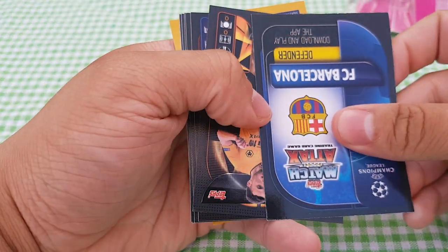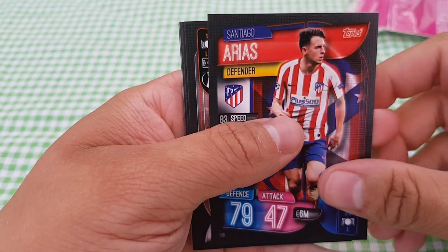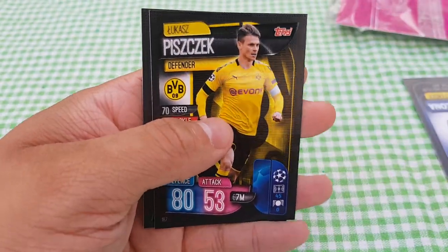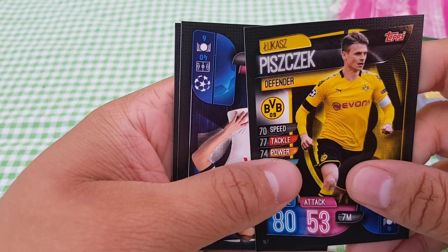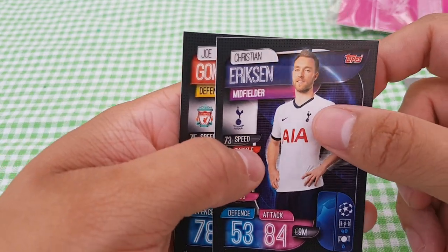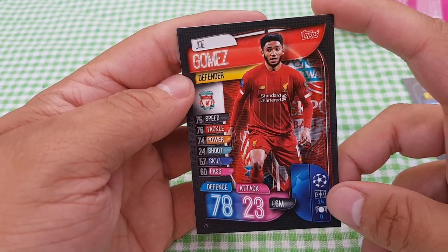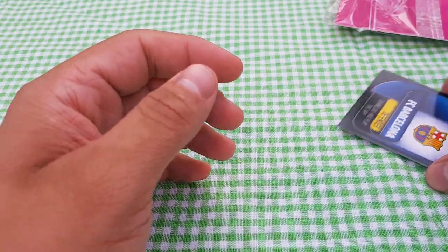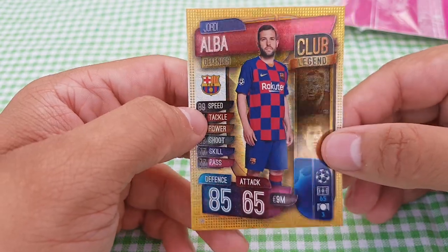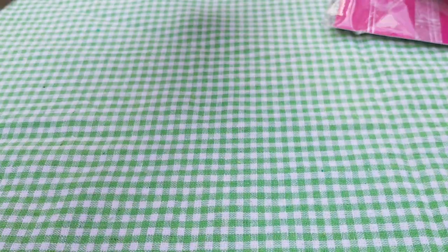Barcelona defender — might be a Pique double. Diogo Jota — I think we've had that one. Santiago Arias, Banega of Sevilla — first Sevilla card. Lukasz Piszczek — please check if I've said that right. Christian Eriksen — is he going to be in a Tottenham shirt much longer? It's doubtful because otherwise he goes for free next summer. Joe Gomez — hopefully getting back into the Liverpool team this year after a really good start to last season. Jordi Alba, club legend — does feel like he's been around forever, definitely worthy of that title.